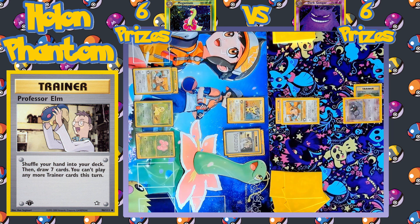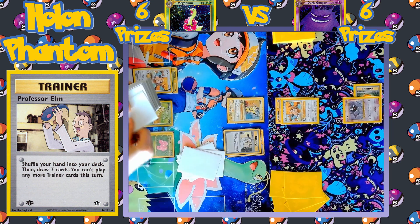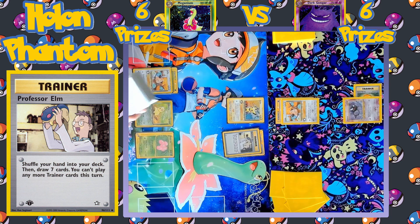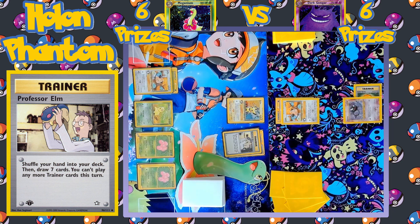The next card is going to be Professor Elm, a trainer, to shuffle the hand away to draw seven cards — so Professor Elm and Kleffa essentially have the same effect. But Professor Elm also has a side effect: after it's played, the player can no longer use any more trainer cards for the remainder of the turn.